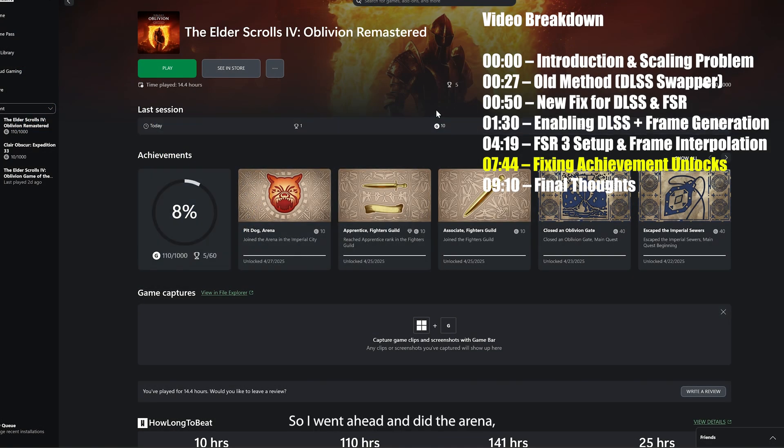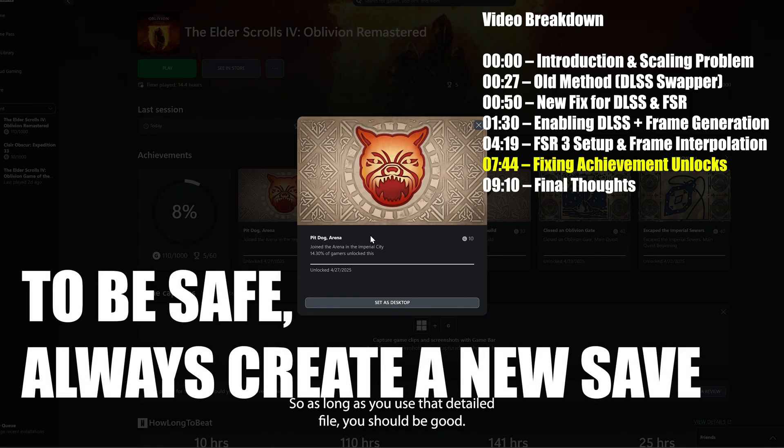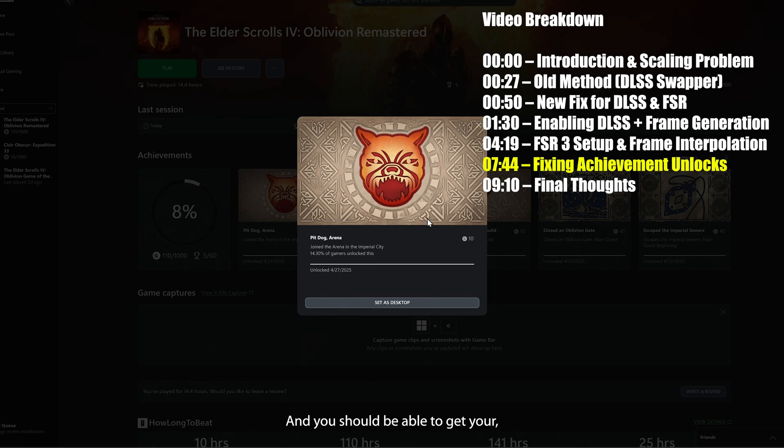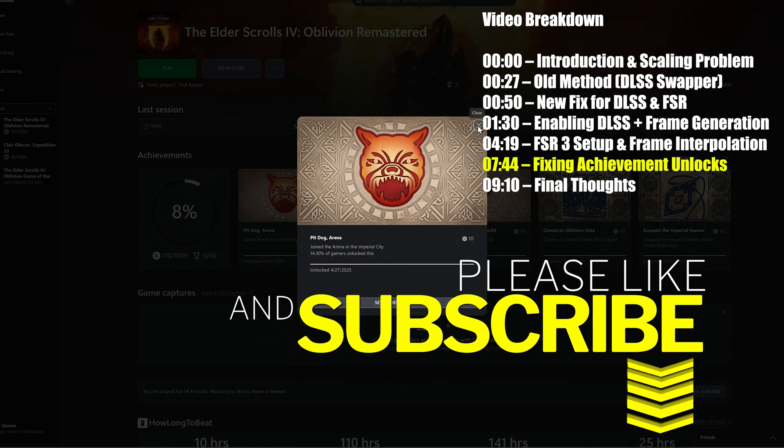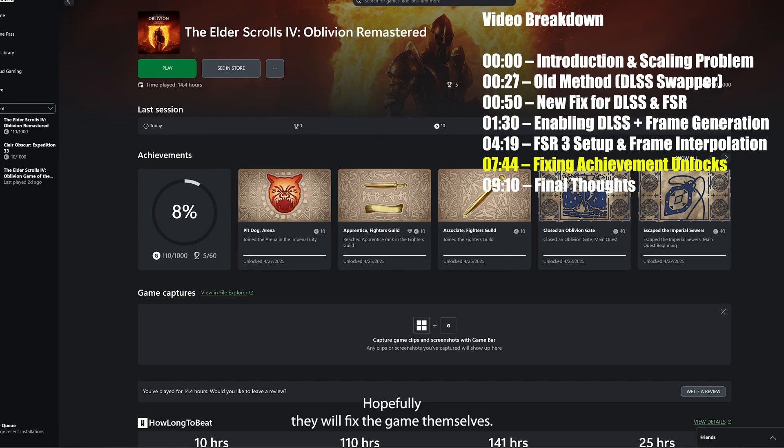I went ahead and did the arena and as you can see it did unlock and we are good. So as long as you use that DLL file you should be good and you should be able to get your achievements in game. I'm just glad we finally got a way to do this. Hopefully they will fix the game themselves and actually give us a performance update. Anyway that is all for this video today — make sure you hit that like button, definitely subscribe if you're new to the channel. Take care and happy gaming.